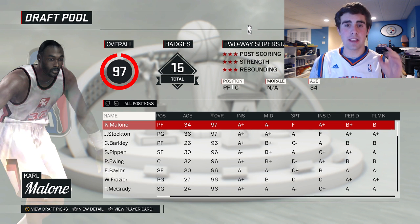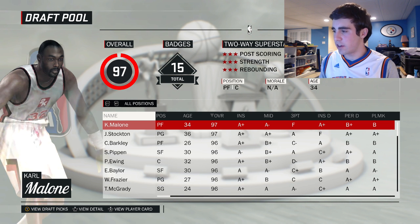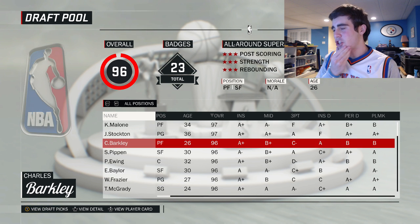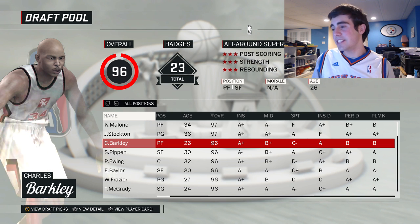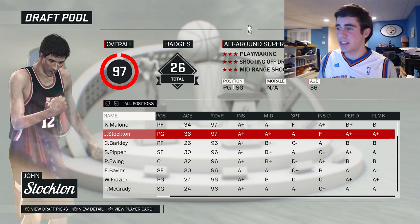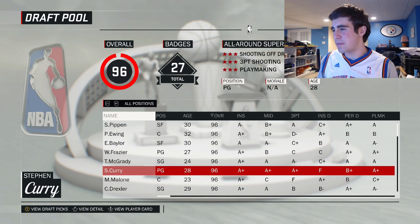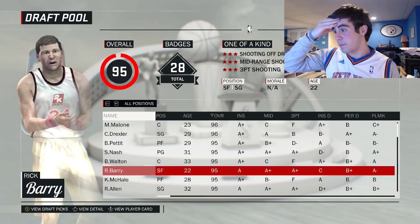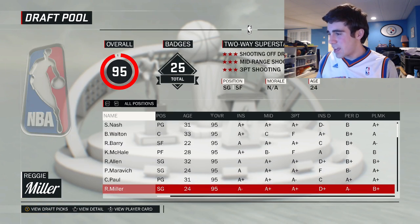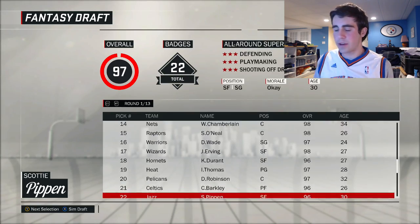There is no salary cap in this, but I have a rule set for what free agents I can sign — I'll explain it later. Charles Barkley seems like a viable option here. He's the youngest guy and part of the highest overall. I don't want to take a 36 or 34-year-old. I could take Steph Curry, but I'd rather have Barkley. Is there anybody I'd rather have over Barkley? Rick Barry — no. I'm gonna take Charles Barkley with my first-round pick.